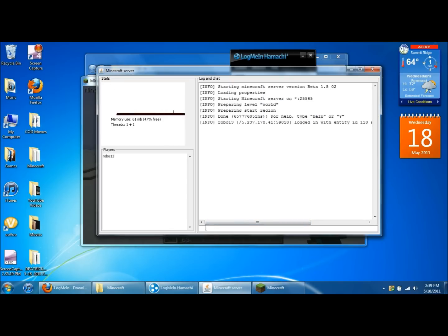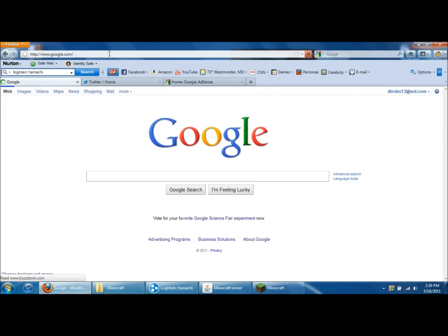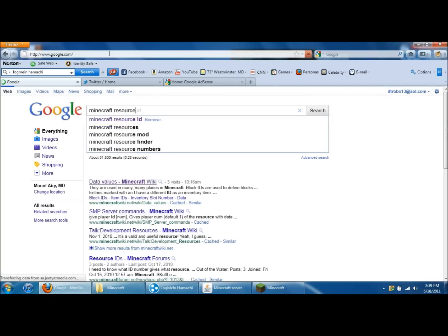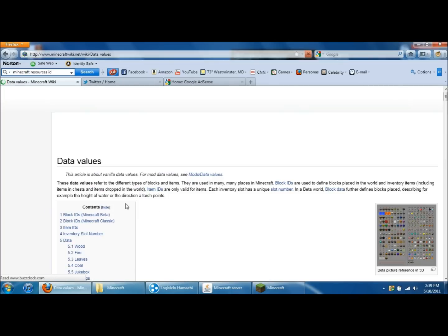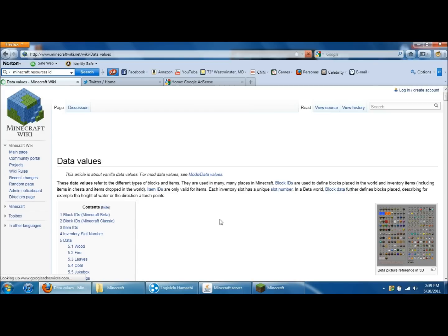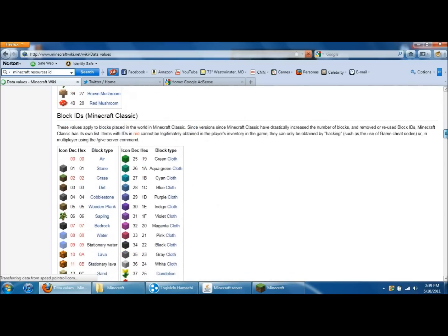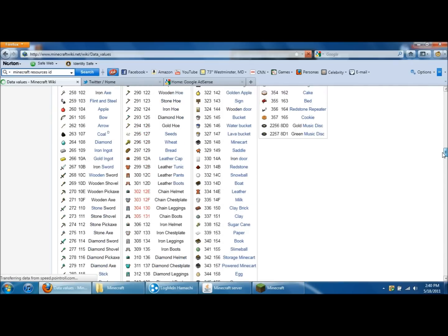Another cool thing with servers — if you go to Google and type in Minecraft resources ID, I'll put the link in the description. It'll bring you to Minecraft Wiki, which is pretty cool. This page gives you all the ID numbers of every resource and every item that you can possibly get in Minecraft.